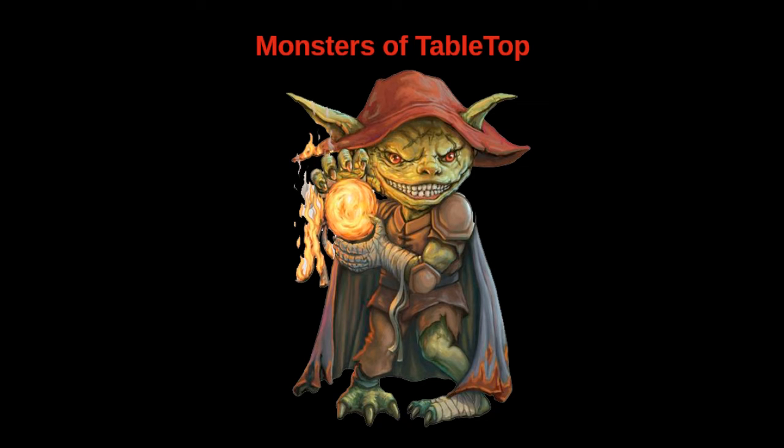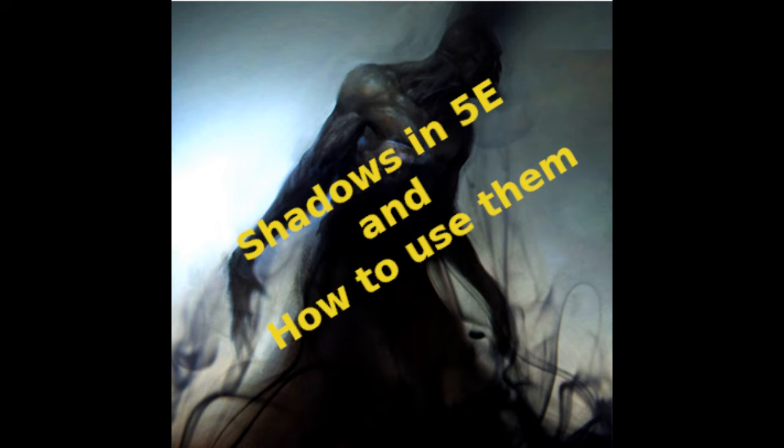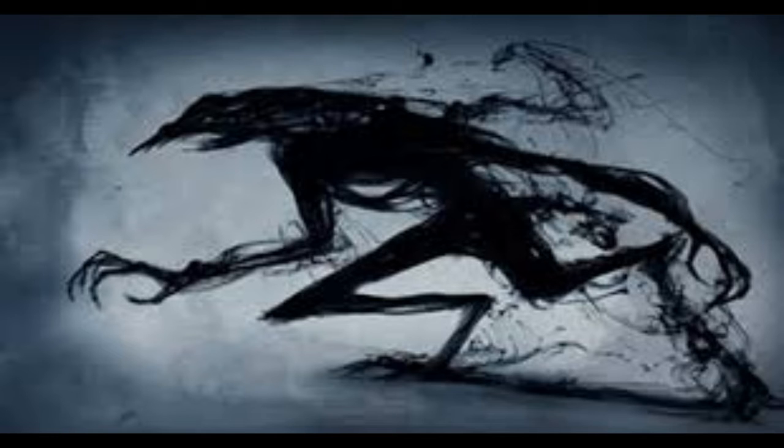Hello and welcome to Monsters of Tabletop. My name is Travis and today we're going to talk about shadows. Shadows are undead that resemble dark exaggerations of humanoid shadows. Their limbs and extremities are elongated and claw-like. They stalk through the darkness, hidden from their prey.